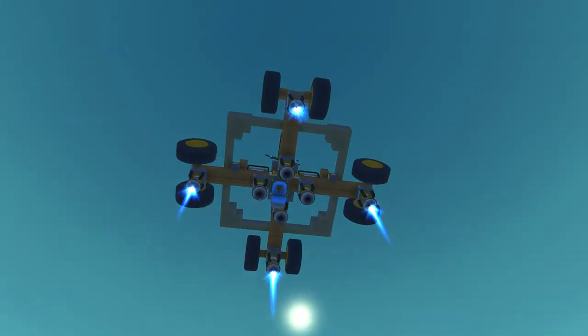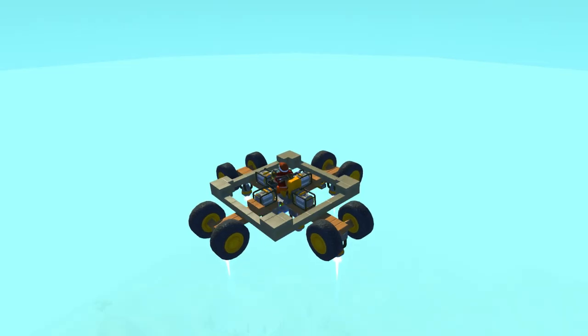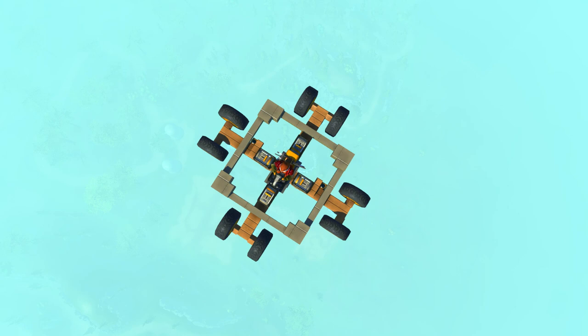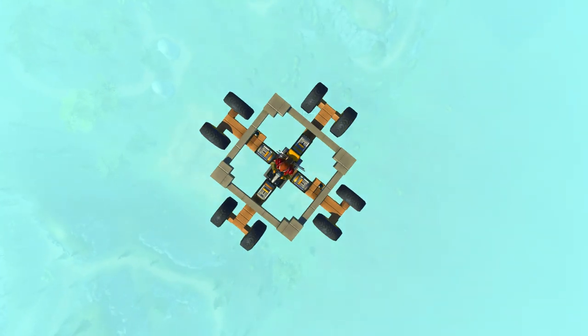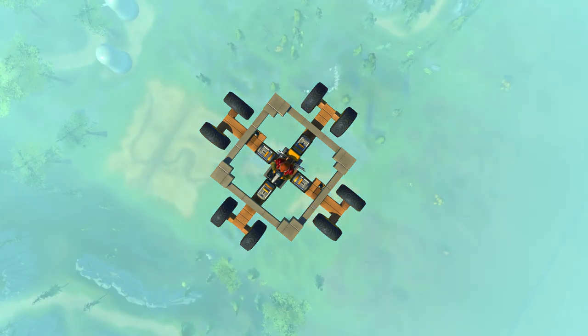Why do I have a toilet on the bottom of this thing? I don't know. So I decided to kind of make, instead of a way, way up tall one that's at the top of the map, I decided to start one down here more so, more towards the ground and see if I can land this.